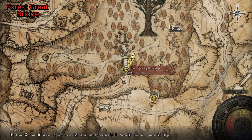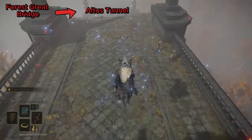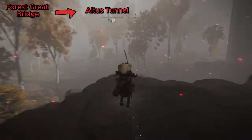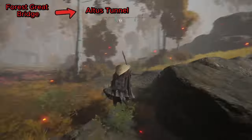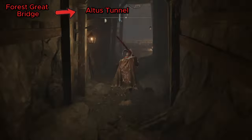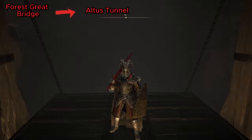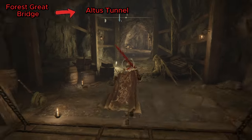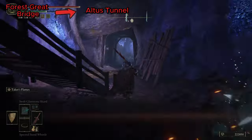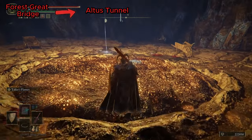You'll start here at the Forest Spanning Great Bridge in Altus Plateau. We're going to start by jumping down the bridge and at the bottom you can head off the right side. Follow that around, you're gonna reach a rock — go to the left of it, then follow the right all the way up to the cave. Once again you'll run into a boss door, but after this one you will have the second bell bearing.